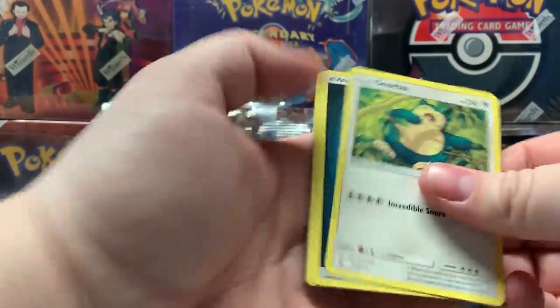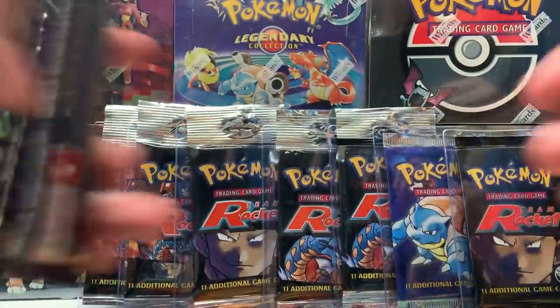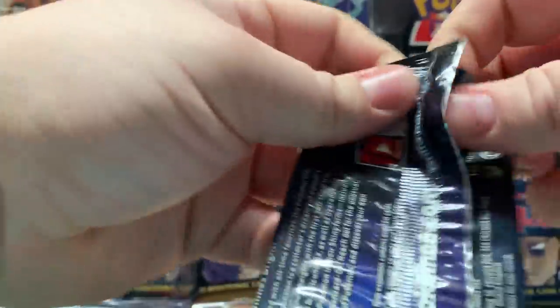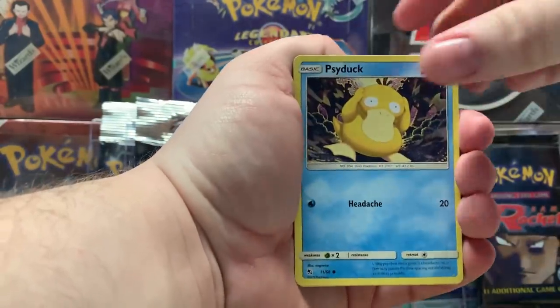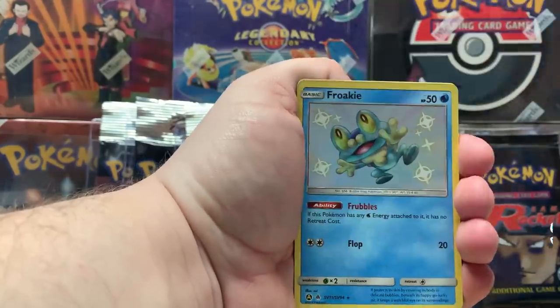We have pizza today. All right, here we go, there's the Eevee. We haven't pulled any full art shinies yet — hopefully we can pull the big boy, I don't know though.